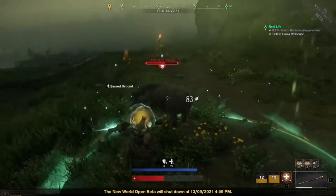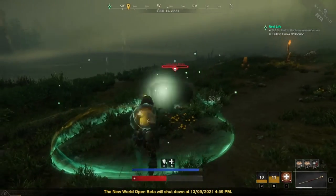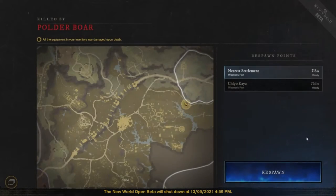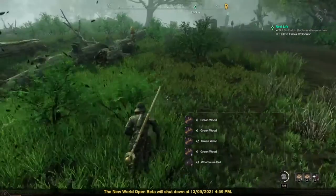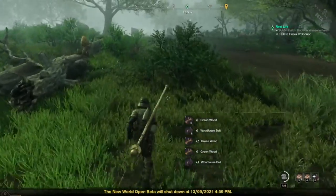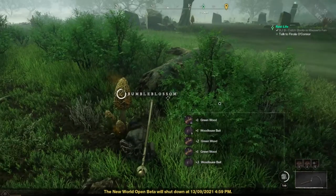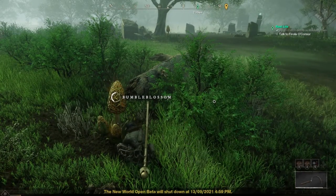There aren't many tactics to this. If you're a low level like I was - I was around level 15 - stick to the main road, use camps often, and just keep running. Another thing I'd say is while you're travelling between these areas, in the first couple of missions I managed to get my gathering skill well over level 60, so please make sure you are leveling up another skill while you're out there.